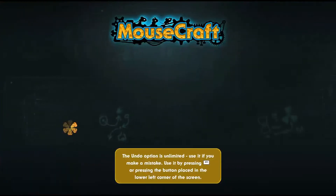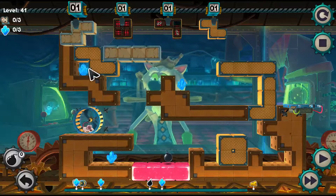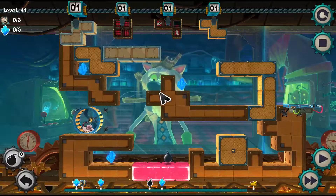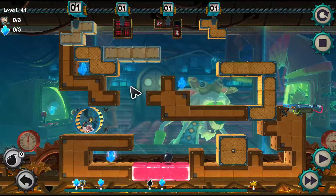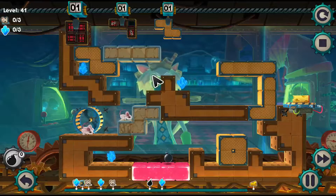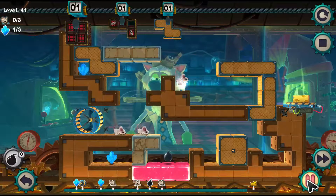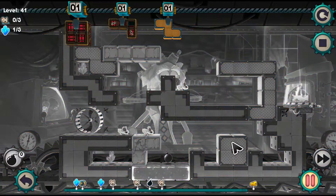We've got a crystal and a bomb down below and two crystals on top. So we are gonna need to split up our mice again. The easiest way to do that is to use a crumbling brick. This way one of them will go on top and two of them will stay down below.